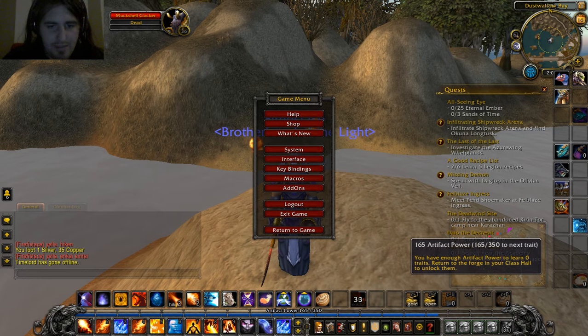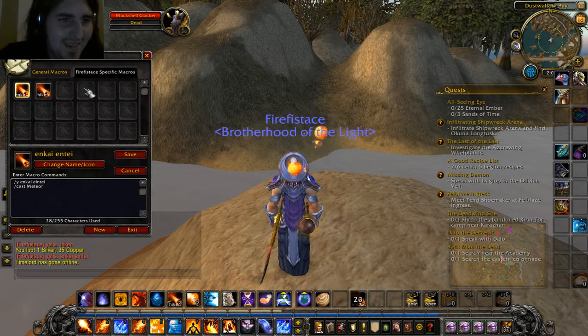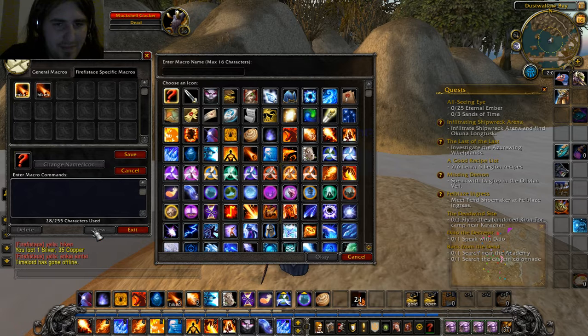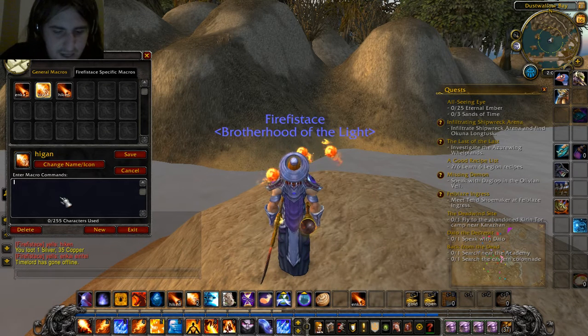First, I'm gonna make sure I'm disconnected from Discord. So, go to New. Let's pick this one for my Fireball, or for my Fireblast. Name it... Hmm, I don't have Higan yet, so let's say Higan — that's your name. Now, type slash.